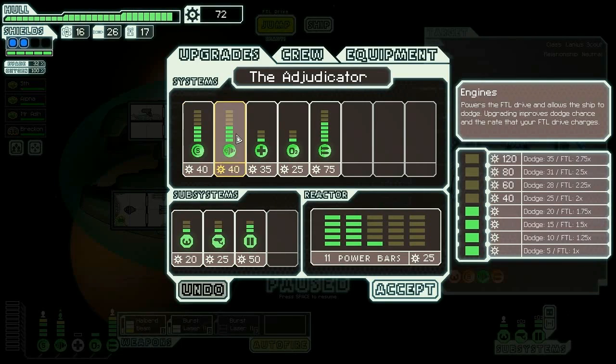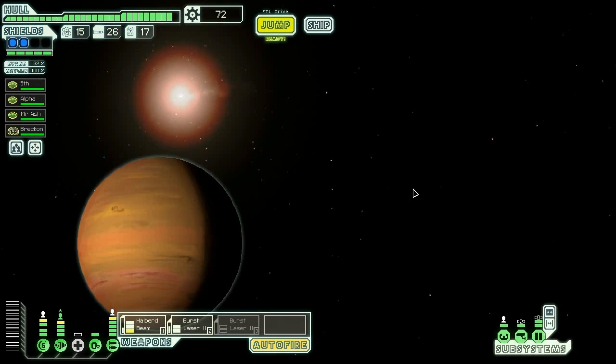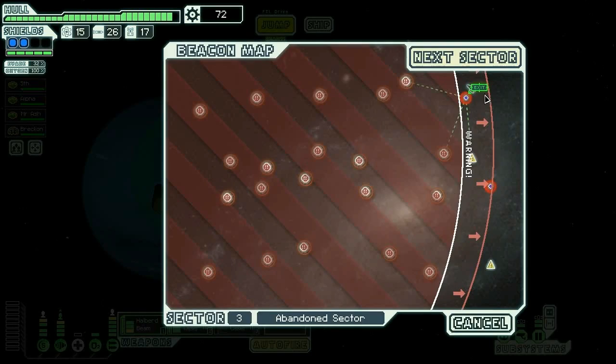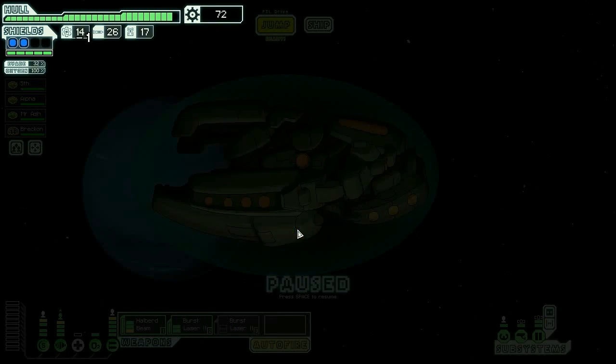By the end of this sector we want two shields — we want our third shield. Actually, what we really want is our fourth dodge, but our fifth dodge. We can get that next sector, so we are doing fine. Let's investigate the battlefield — there's nothing there.